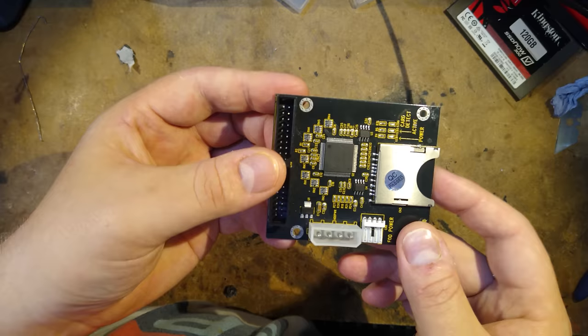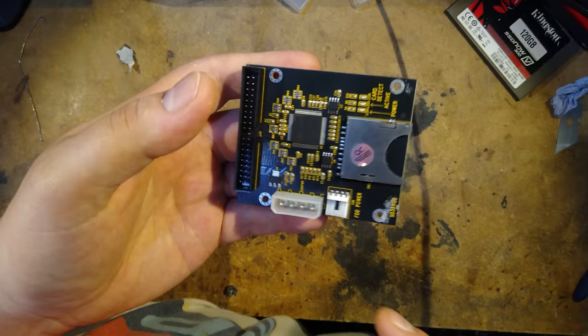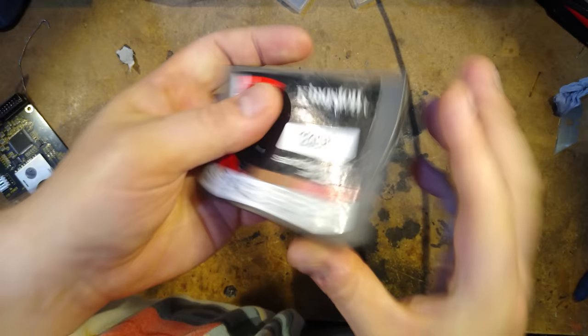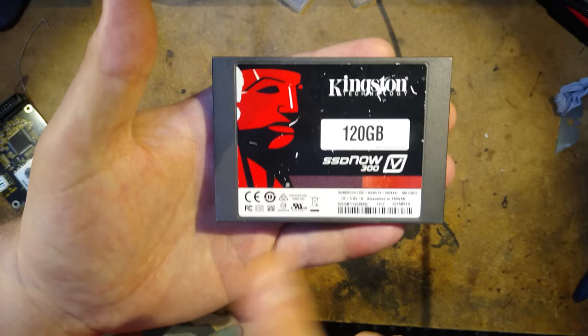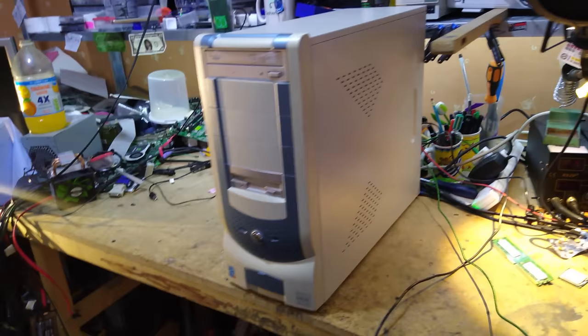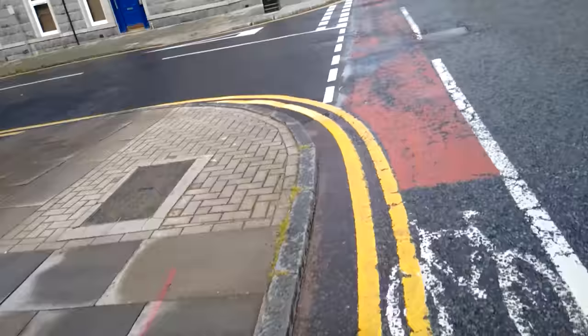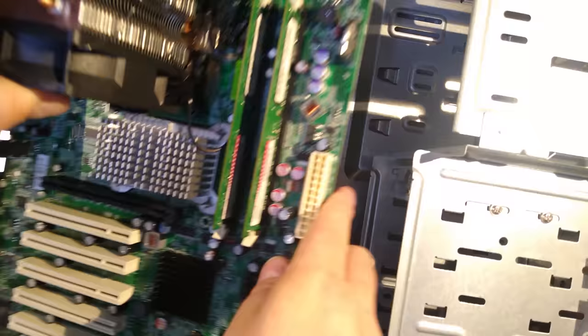Obviously we're going to need some sort of boot device. When I'm building old PCs I really like these SD card to IDE adapters — they work really well and are fast enough for late-period IDE PCs — but this motherboard has SATA connectors, so I'm going to go with a SATA SSD. It's not a particularly good SSD, but it's certainly by a large margin the fastest boot device I've ever run Windows 98 from. The final piece of the puzzle is this extremely appropriate case that I found on Facebook Marketplace for next to nothing and somehow managed to transport home on my bicycle. Turns out I actually knew the guy selling it — shout out to Doug if he's watching.